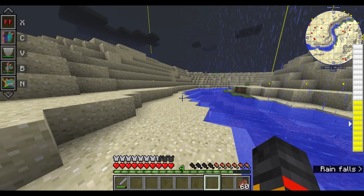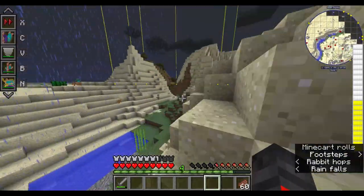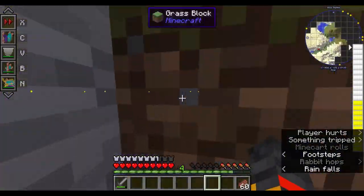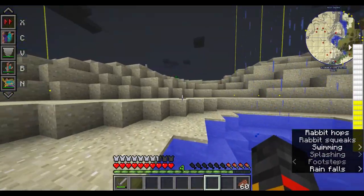Click X a bunch of times to get to full speed, and I can run on water. It was so fast that you probably couldn't see it clearly, but if you slow it down you'll see that I did run on the water.